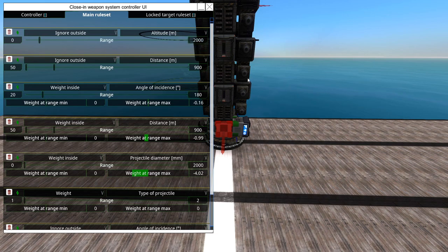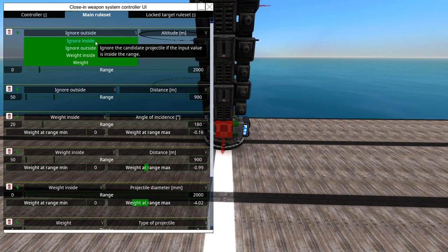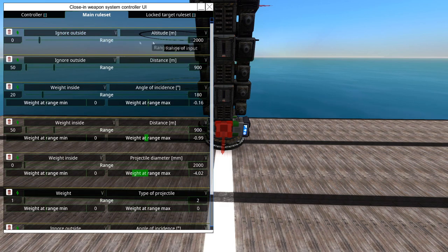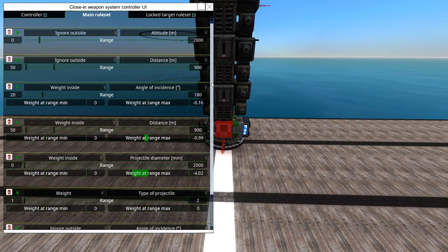The ignore function works like this: Ignore Inside means whatever values are inside the range — set by the range slider — are ignored. Ignore Outside means you ignore everything outside that range. So if you have a range of zero to two thousand for altitude, it will ignore everything outside that range — meaning it only pays attention to things between zero and two thousand meters altitude.